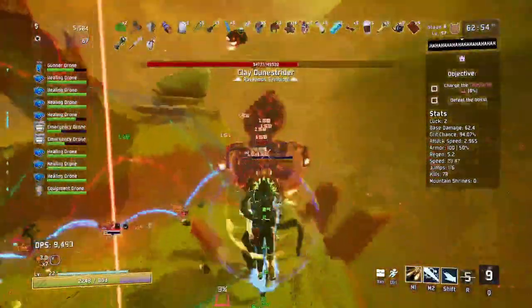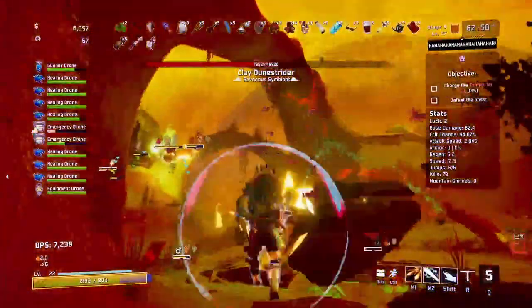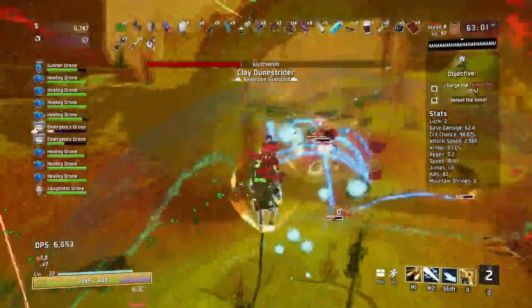Most characters you'll just unlock passively. The Commando and Huntress you get at the start of the game, as well as Railgunner if you have the Survivors of the Void DLC.